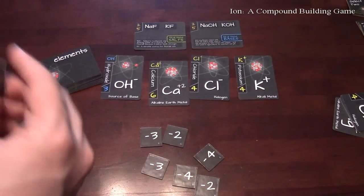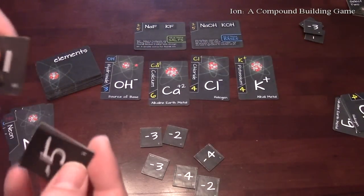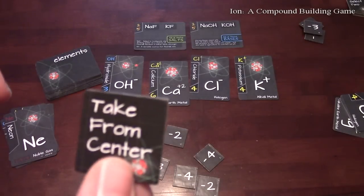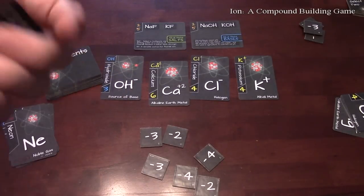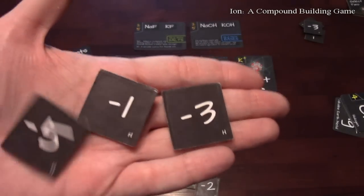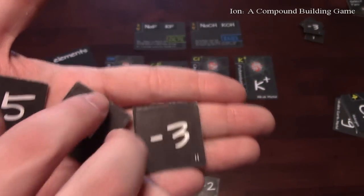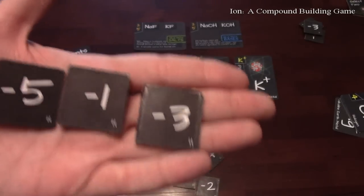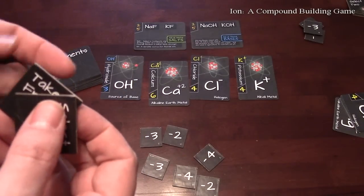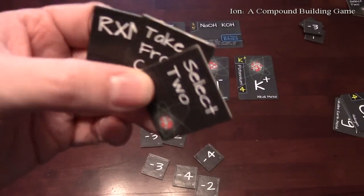Let me show you another set — here the Select Two is negative five, the Take from Center is only negative one, and the Reaction is negative three. The total always equals negative nine regardless of the set. So if you use all three tokens you always get negative nine points, but you don't know what the distribution is going to be. That makes it a push-your-luck element — you have to decide whether using a token is actually going to benefit you or not.